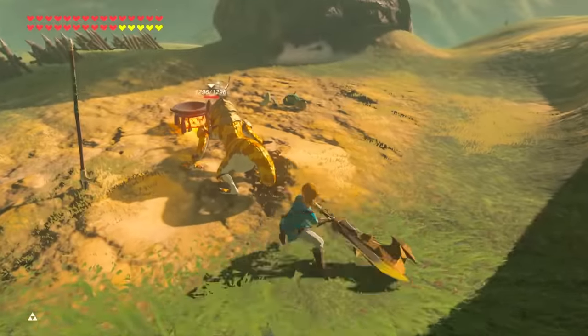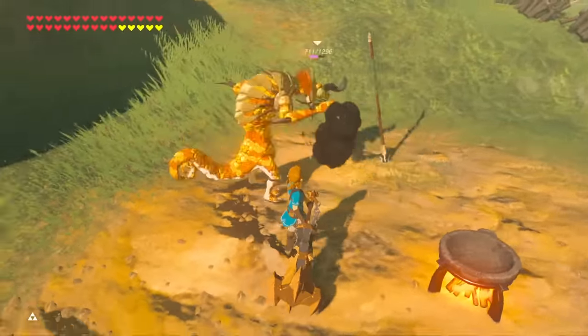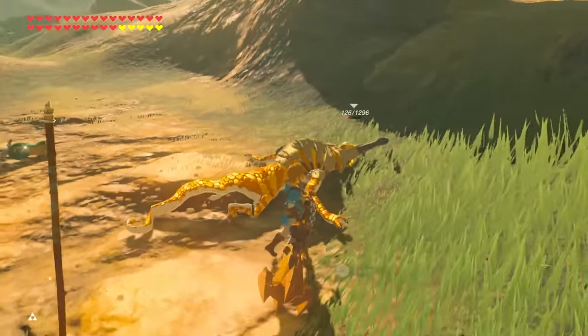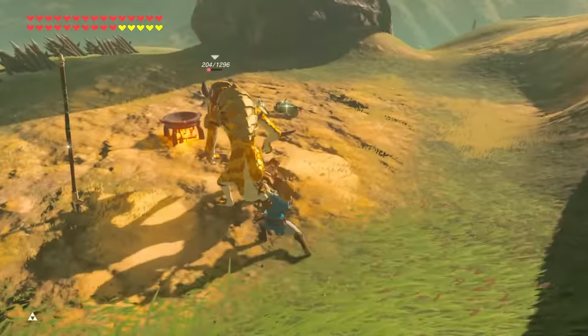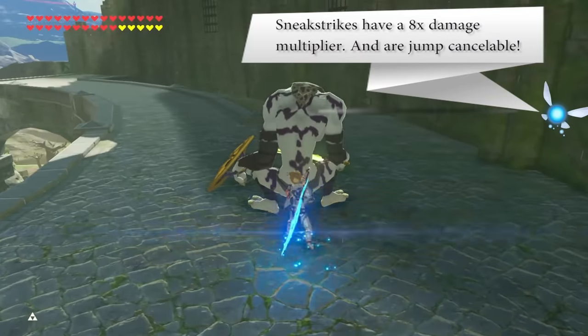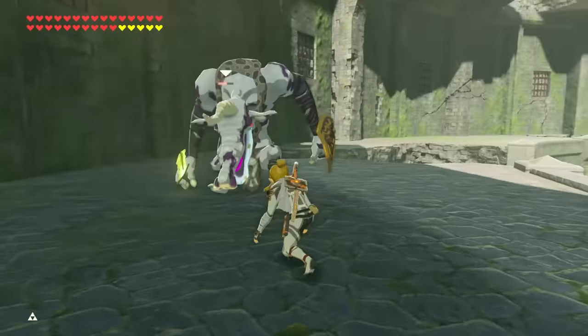Sneak Strike Chains. Any opportunity you have to attack an enemy alone, the Sneak Strike Chain is the best damage per durability attack you have. This loop is hilariously effective and gives you ample time to do some shenanigans while you're at it.